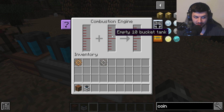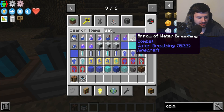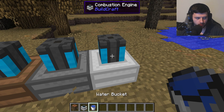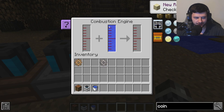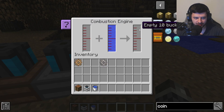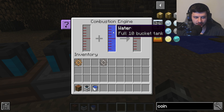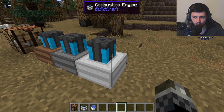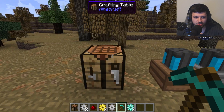Creating an on-demand system to automatically feed the combustion engine fuel will save a lot of time instead of constantly refilling buckets. When these engines overheat they turn red and will explode if not cooled in time. You can place buckets of water inside by right-clicking, which fills the water tank and serves as a coolant — it holds up to 10 buckets. You can also supply a water source externally.